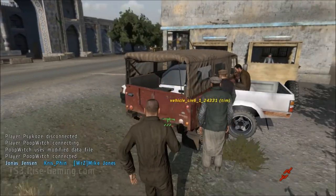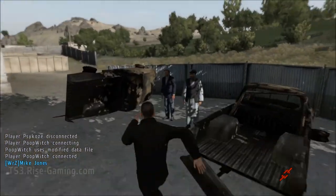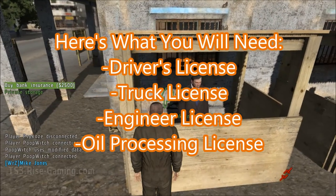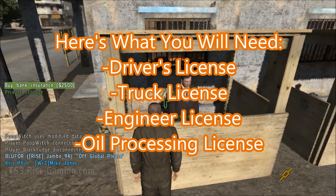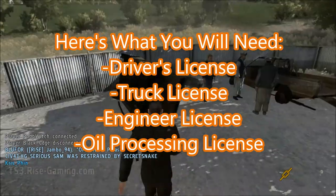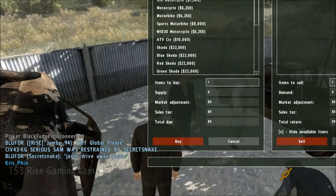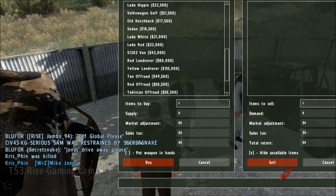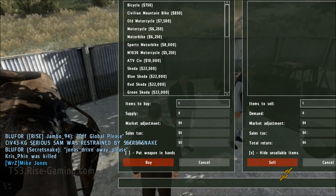That guy over there is who you can buy cars from, but first you're going to need a driver's license, a truck license, and an engineering license. That guy sells all of them. Then you're going to need a car — you're going to want a euro truck if you want to make big bucks. A Hilux also works well; it's just a pickup truck with a pretty good weight-per-cost ratio, but I'm going big, so I'm going to get a euro.